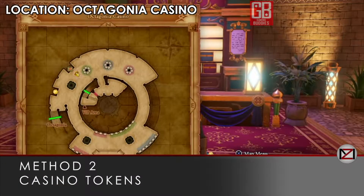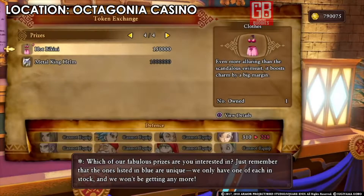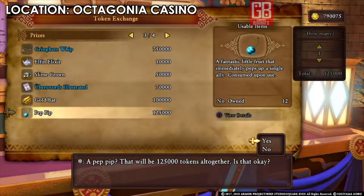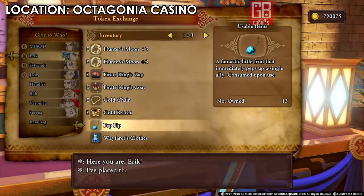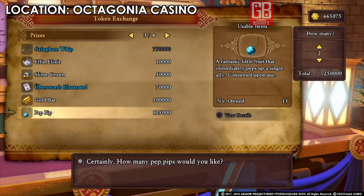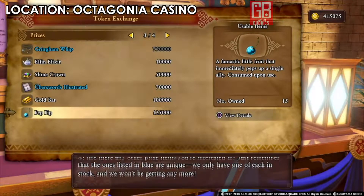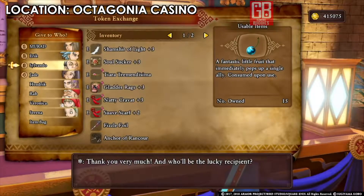For Method 2, go to Octagonia after the mid-game events. You'll need casino tokens — if you've played a lot of casino you'll find it easy. We need the Pep Pip, which costs 125,000 tokens each, and we need four of them total: two for Eric, one for Jade, and one for Sylvando. The main character doesn't need one since they can pep up with their ability.